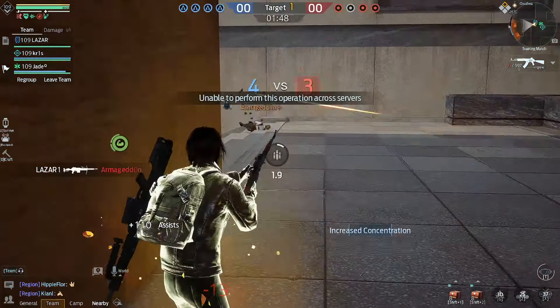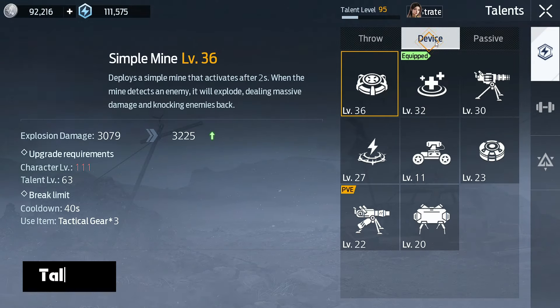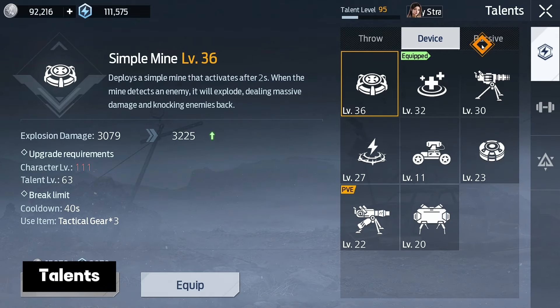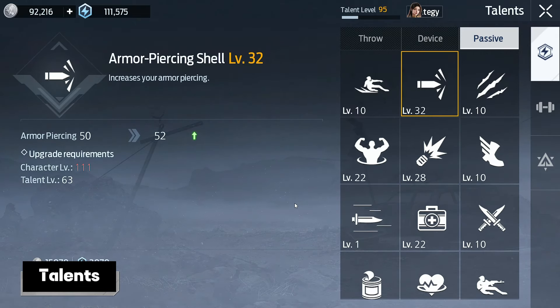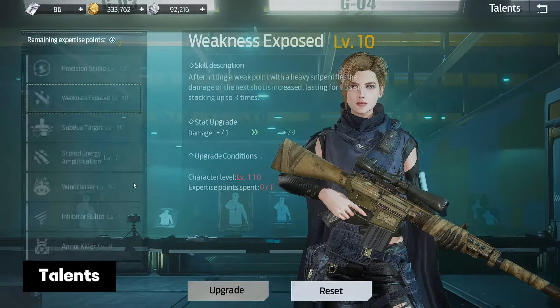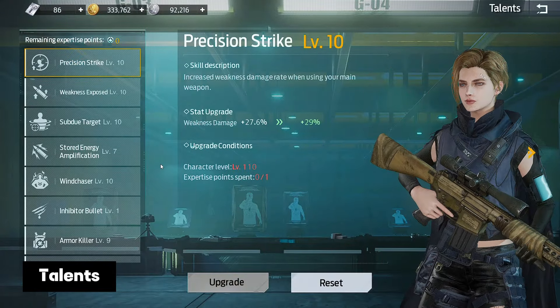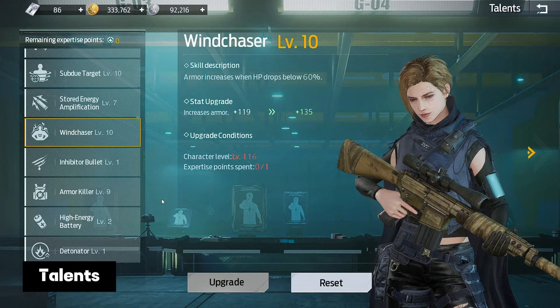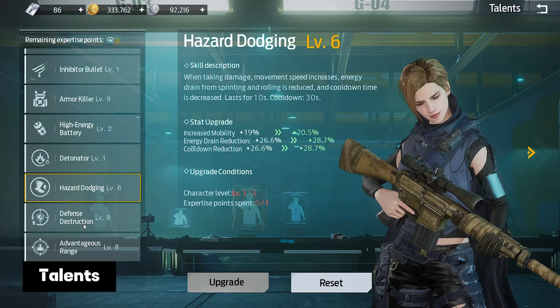If your gold is raiding, then the cheapest way to increase it is to increase the level of talents. Silver is now a little easier to earn in Undawn, so you shouldn't have too much trouble earning it. Increasing the level of talents will not only increase your rating, but will also give expertise points for developing class talents, which in turn seriously affect your effectiveness in battles.